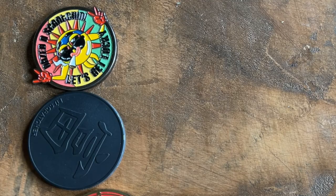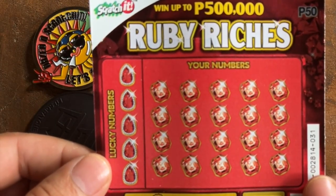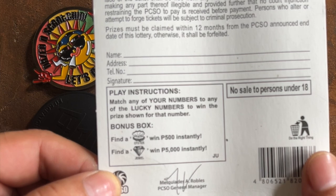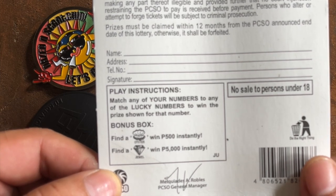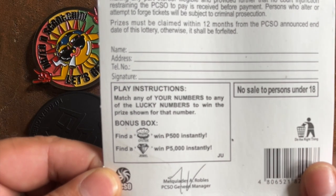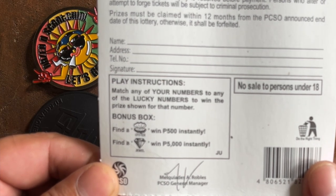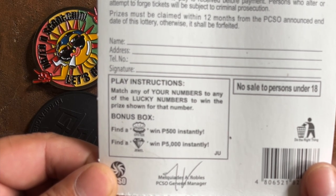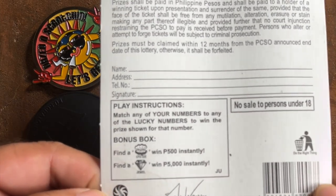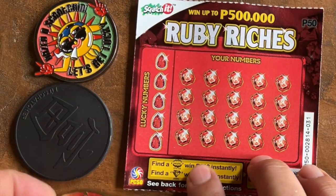Let's go to Ruby Riches. Easy to play. Match any of your numbers to any of the lucky numbers to win the prize shown for that number. And then the bonus box — you find an oyster, you get 500. You find the jewel, diamond, you get 5,000. Alright, Ruby Riches, here we go.